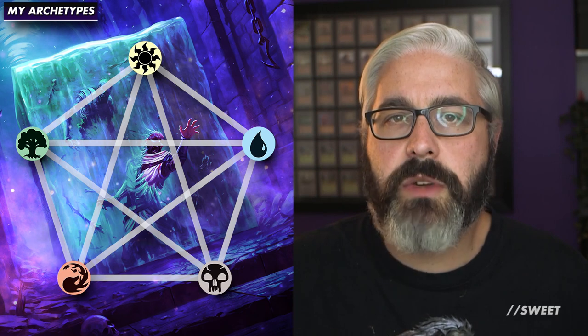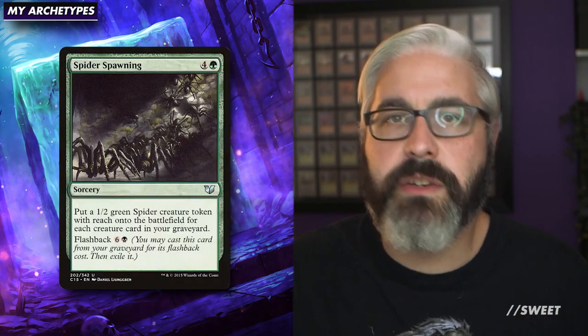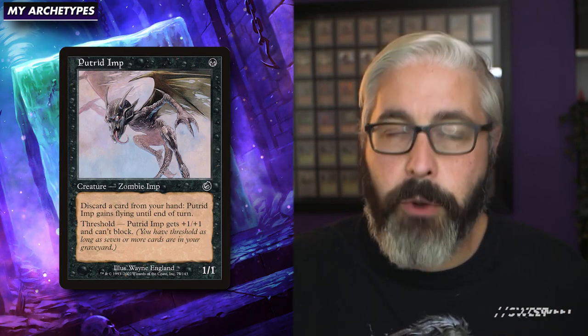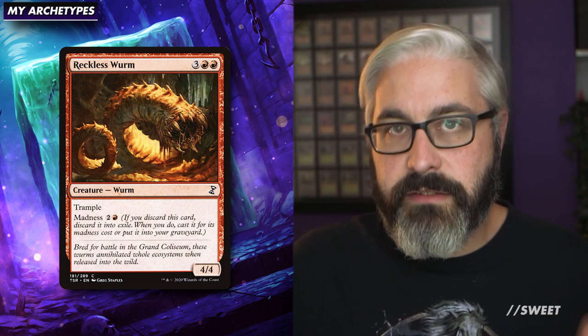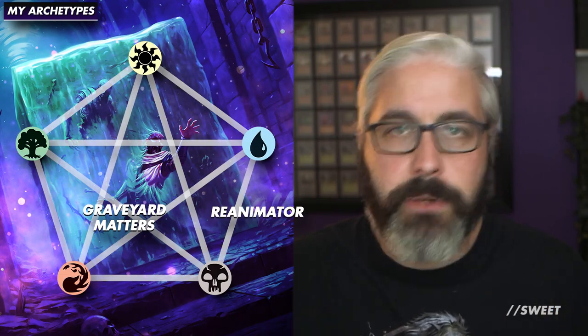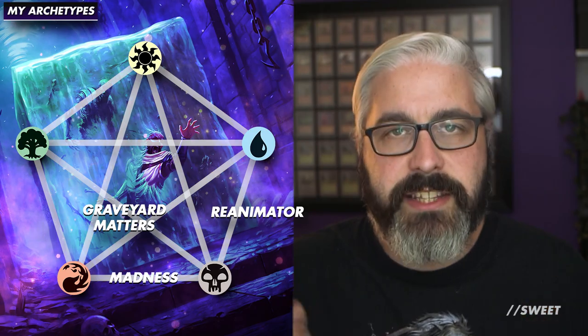I'll quickly give some tips I reminded myself of while doing this exercise, specifically when it comes to picking your archetypes. Most people will go into a cube build knowing at least a couple of decks they want. For me, I knew I wanted Golgari graveyard matters with spider spawning as a win condition. That meant black was going to have self-mill and discard effects to fuel the graveyard, which gave me a jumping off point — discard effects pair well with madness and reanimating things, so I could have reanimator in blue-black and madness in black-red. Those all synergize together really nicely.